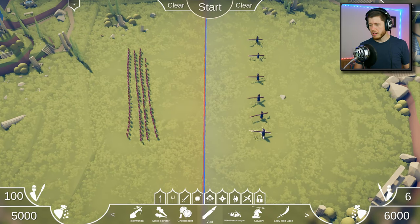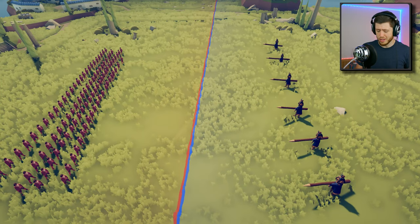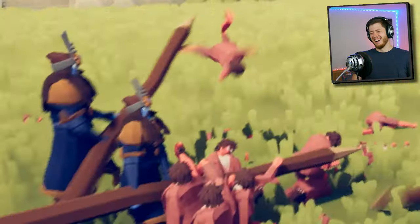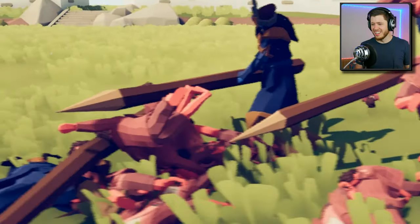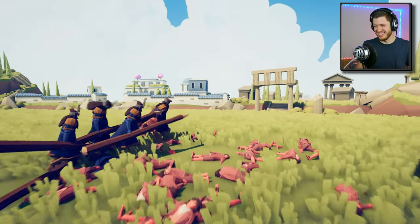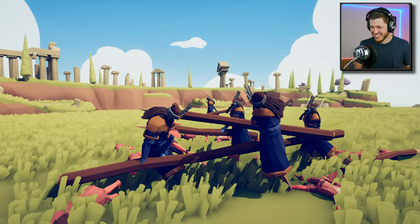I'm kind of curious about this Vlad the Impaler guy. Oh, he looks mean — those are mean googly eyes. I feel like the halflings are still going to win this, there's just way too many of them. Dude, they swing those sticks pretty hard. They beat the crap out of those guys. I just love the impact. Dude, they're hitting each other — that's amazing. Friendly fire!